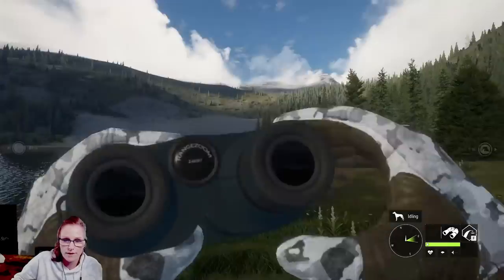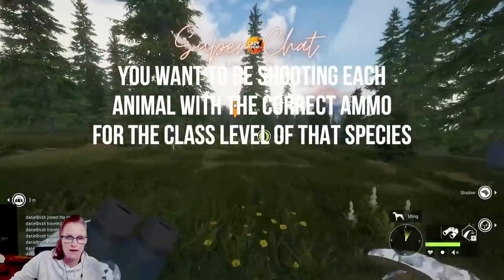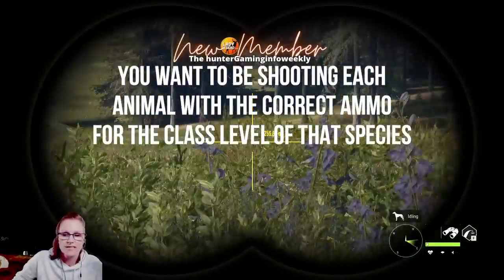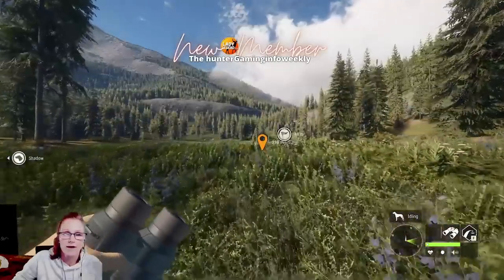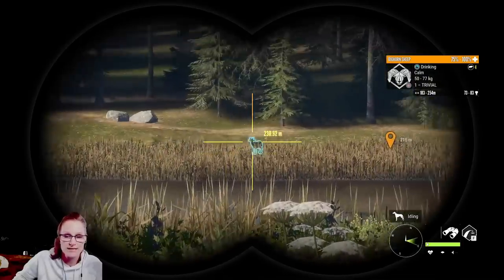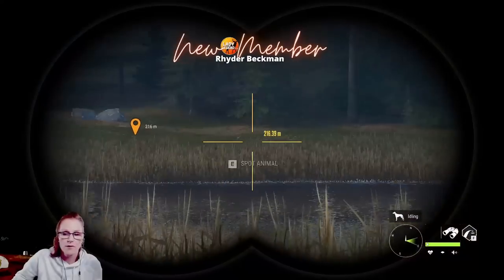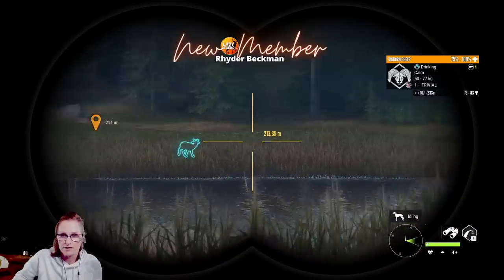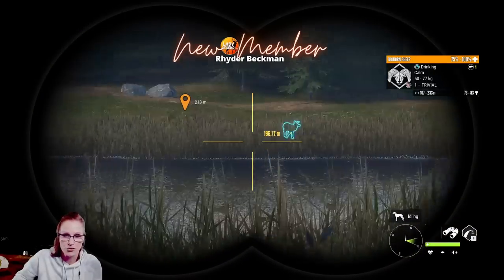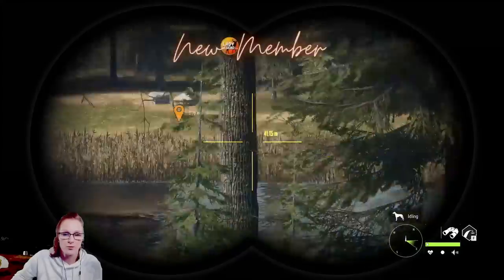Whatever it is you're shooting, you want to shoot it with the correct ammo. You want to be spotting around water but you don't want to run up to water because you're going to spook animals away — especially as a low level player. I'm normally about 50 meters away from you. I can usually run up to about 200 meters, but that's with full skills and perks, and you don't have any.